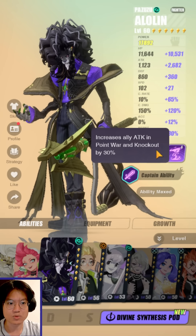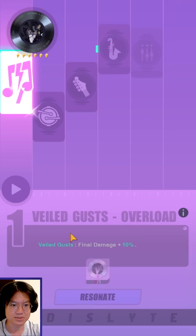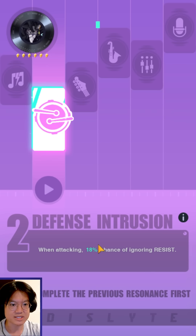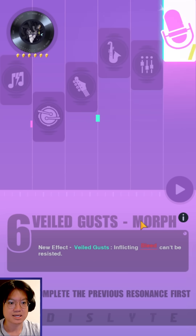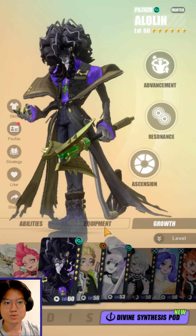His captain ability increases attack, Point War, and knockout by 30%. Moving on to resonances and ascension: R1, Veild Gust final damage plus 10%. R2, when attacking, 80% chance of ignoring resist. R4, upon successfully dispelling or stealing buffs, inflict max HP limit minus 3% on the target for each buff dispelled or stolen — very similar to what Shuki has. And R6, Veild Gust, his third skill, inflicting bleed cannot be resisted. So he gets better from R0 to R6, but it is not essential at all.